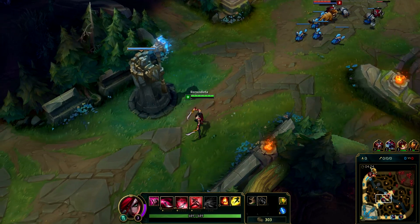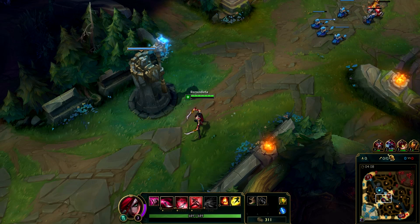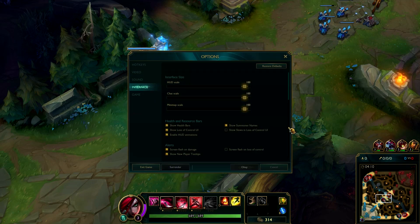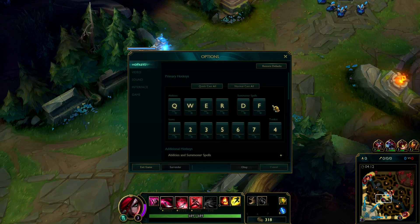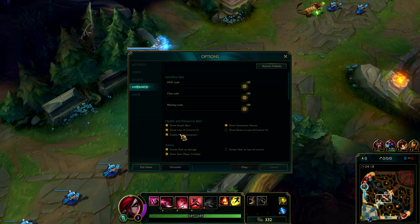On the right, we still have the minimap with the pings and everything. You don't have buttons for pings anymore or for the menu, so you have to press Escape to go to the new options. This also looks different, and here you can modify the size and summoner names.